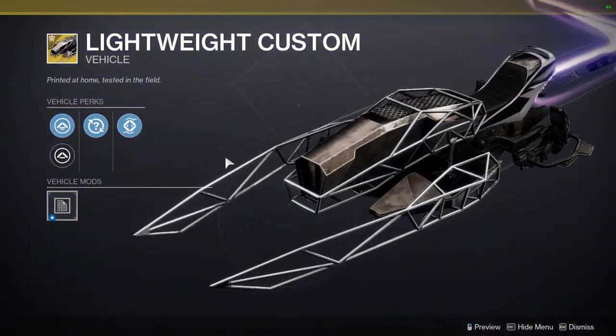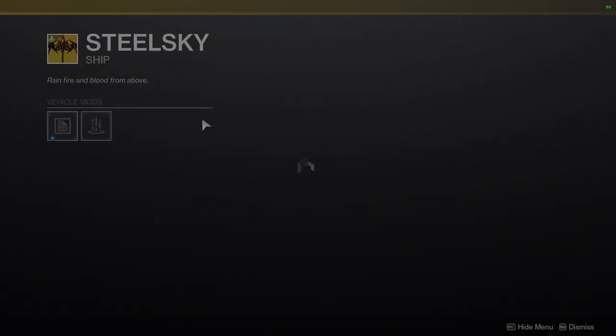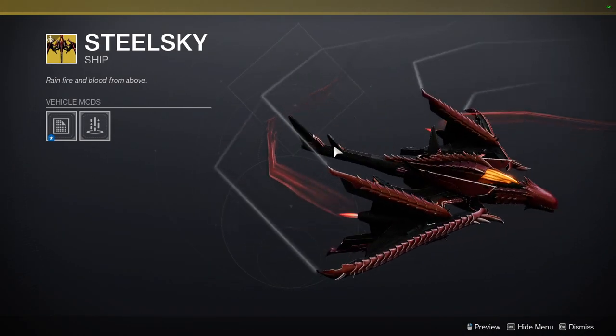Lightweight Custom — I don't think this looks bad, I think this looks pretty cool. Steel Sky — that's the dragon one.